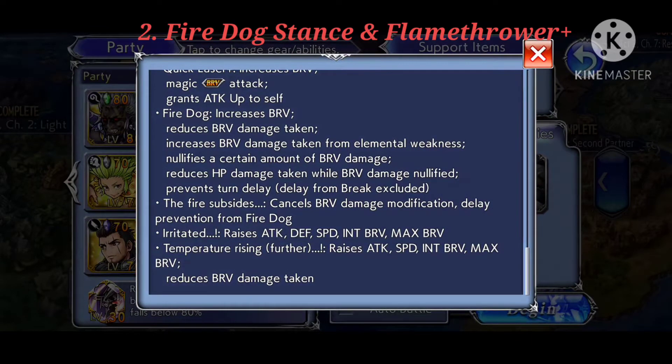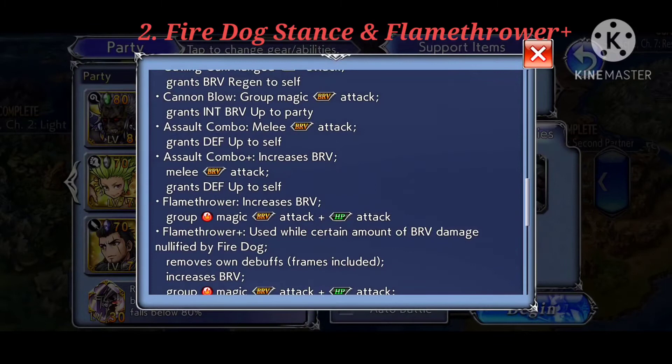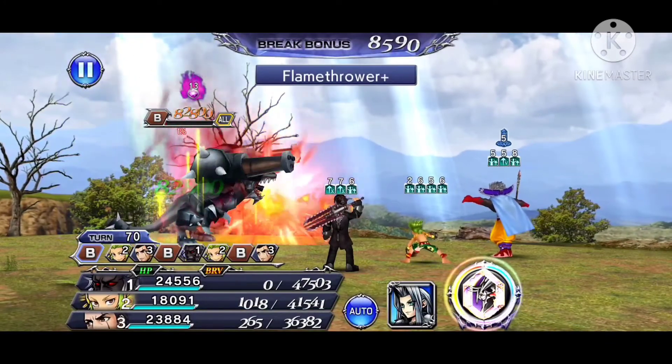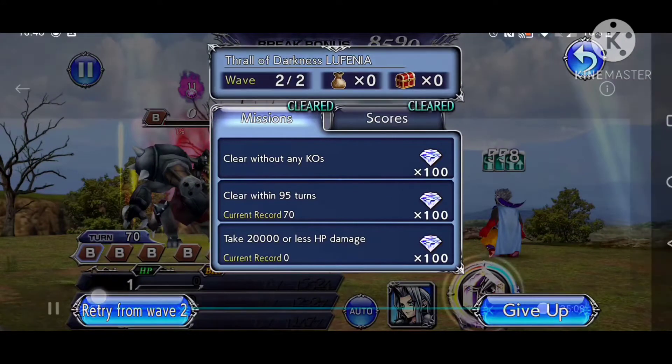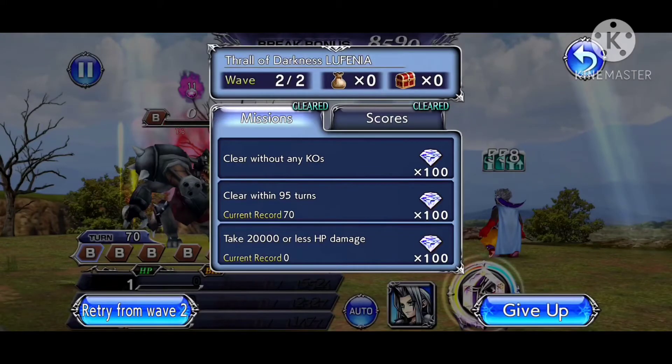If you manage to break through the brave shield before they get their next turn, they will not use Flamethrower+ but will instead just use the regular Flamethrower ability, which is a standard group AoE brave and HP attack — very easily survivable. If you don't have Beatrix, there aren't many other buffs that can protect you; Gladiolus's LD buff protects him but the rest of your party will still face the full force. So the best way to get around Flamethrower+ is to just break through their brave shield when they are in the fire dog stance. You really don't want the boss to ever use Flamethrower+, unless you are incorporating Beatrix into your party strategy.